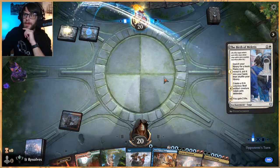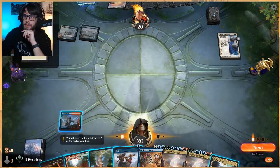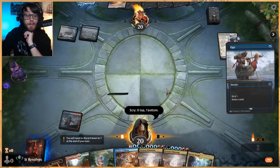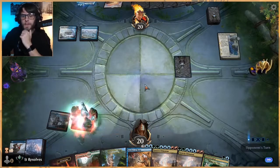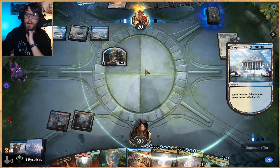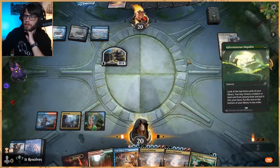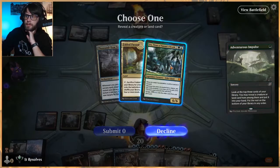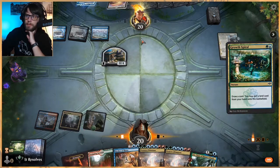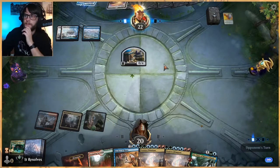I hope you guys are all doing fantastic. We'll go ahead and Grow Spiral here — not really much reason to leave up mana to be honest. That does kind of hurt us; things like Uro are no longer as good. So let's do this — we don't get to draw a card, but we do get to play the land. We'll just play this out.